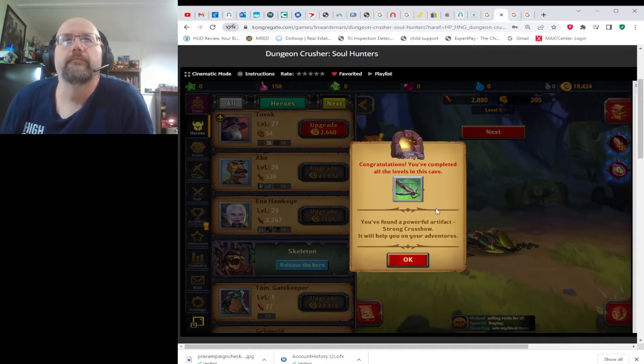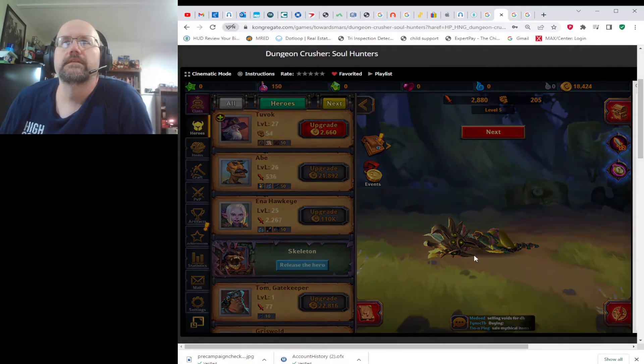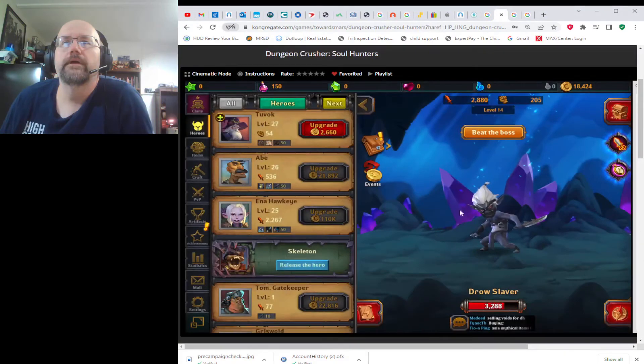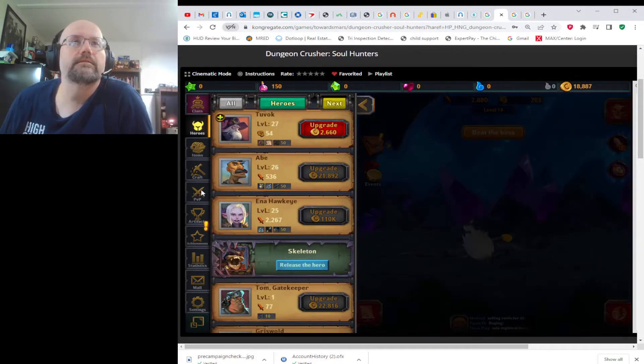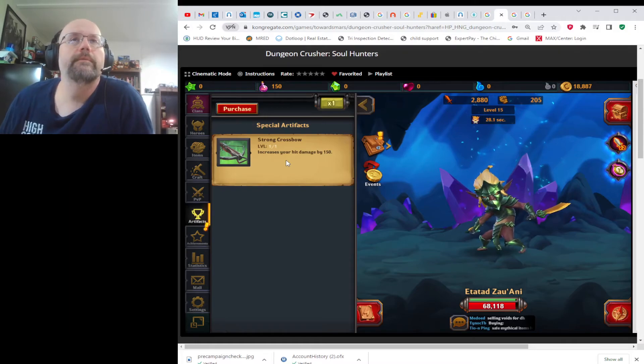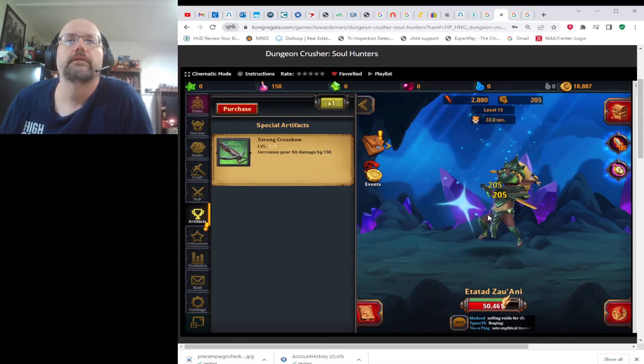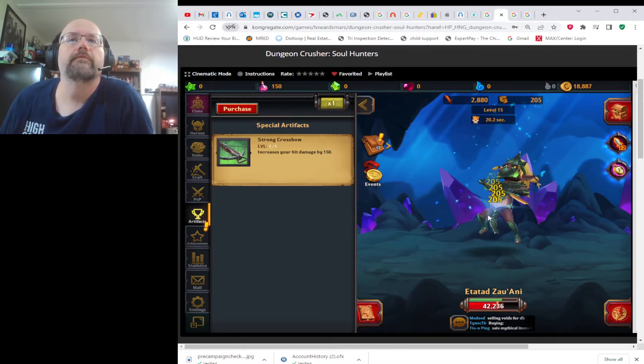The treasure cave gave me an artifact — a special artifact for a strong crossbow. Let's hit next and go back. Let's click on artifacts: it increases your hit damage by 150. So we might be able to kill this boss now that we've got higher hit damage.